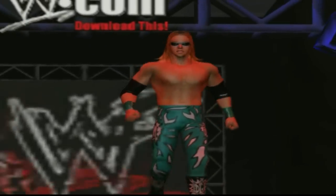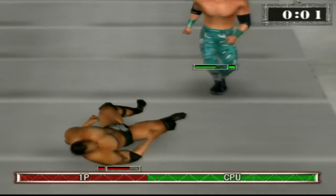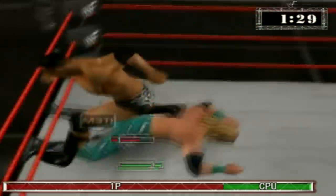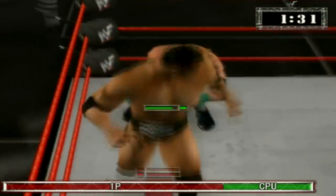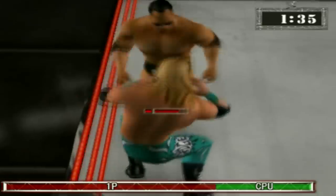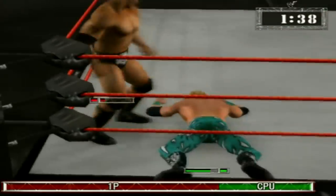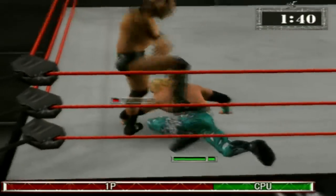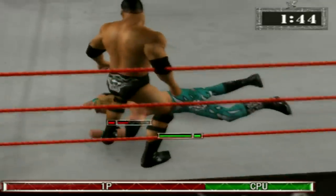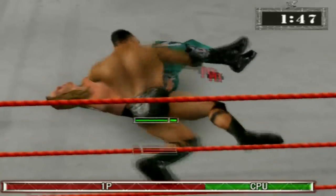One of these details can be found in the first Raw game. If you interfere during an opponent's entrance and that opponent has entrance attire, you can beat up that opponent until their entrance attire falls off, and then you can pick up that piece of attire and put it on your character. It's a really underappreciated and fun feature, and also a cool piece of attention to detail — because entrance attires don't just disappear, do they?